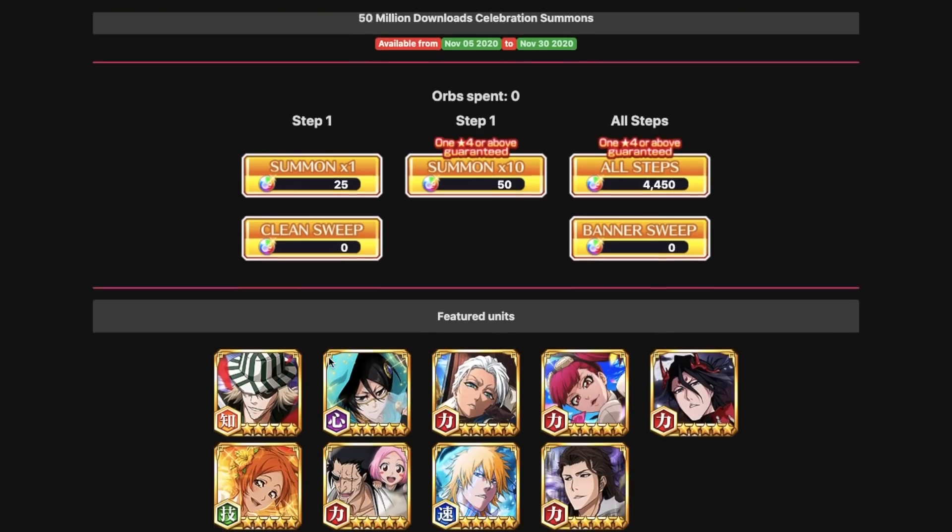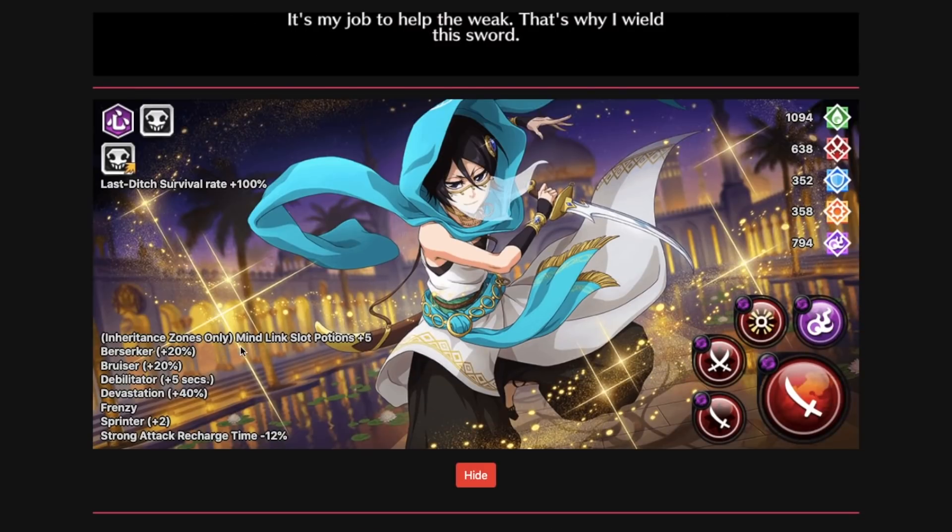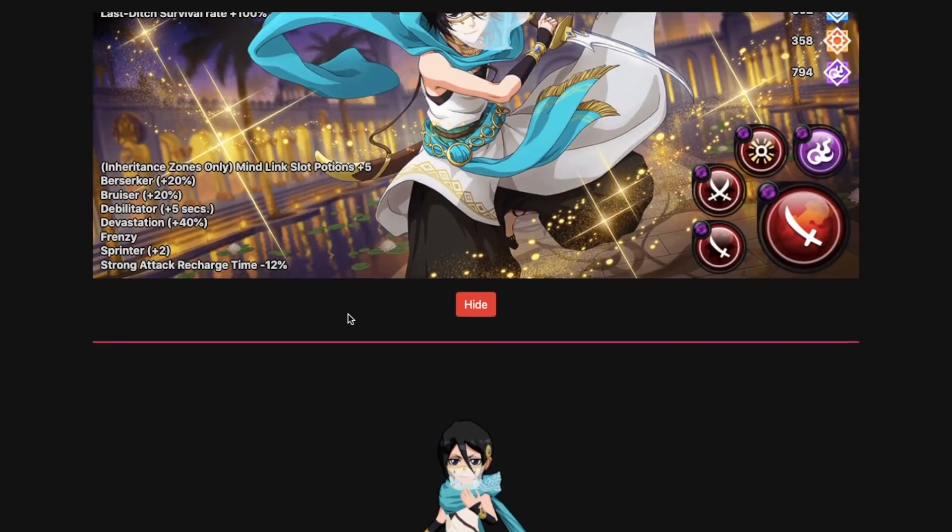Rukia is also another very good character. She has a last ditch link, which isn't normally the best, but she comes with a 12% recharge in her skills. She has three flash steps, frenzy berserker plus 20%, the mind link slot giving an additional five pots in mind IZ zone, a charge attack, weakening, and everything else. She's a very good and fun character to play in IZ because she's SP-based. The built-in last ditch means you don't have to waste revive candles if you die with her.